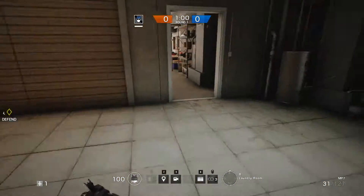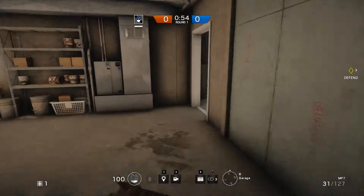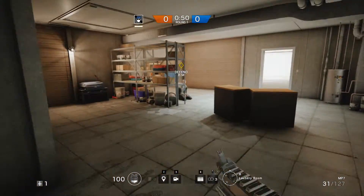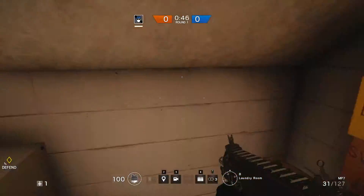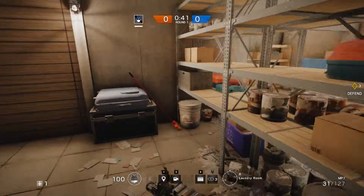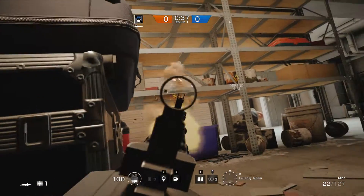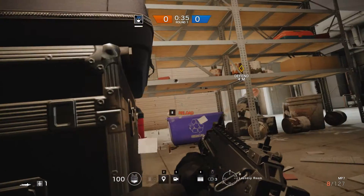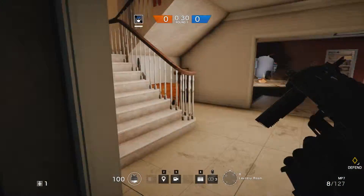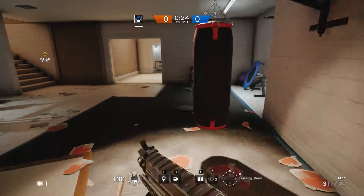Down in the basement or garage, there's not much to hide — it's basically open space. Most good spots will already be taken, so you may end up in the open, or behind the hostage, or back here. Be aware that they can shoot through that wall and hit you on the other side. That's basically the hiding spots down on the laundry floor. Now let's go up to the first floor — the main dining room area.